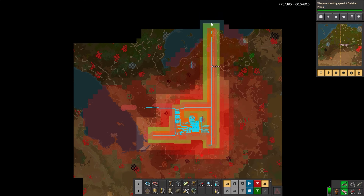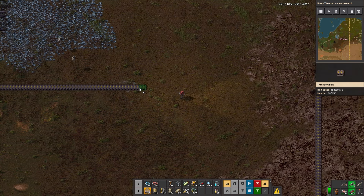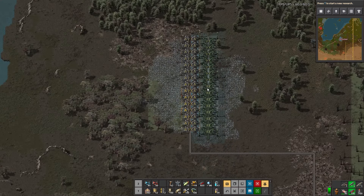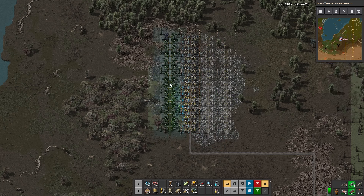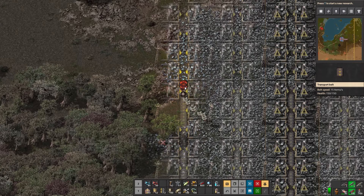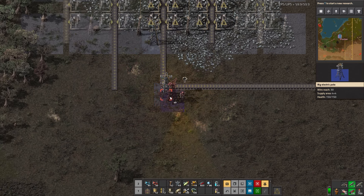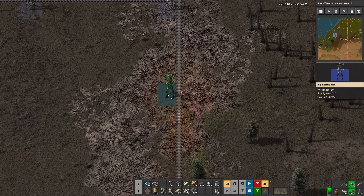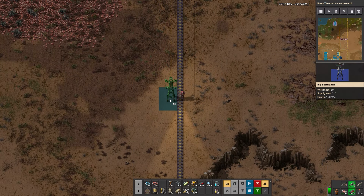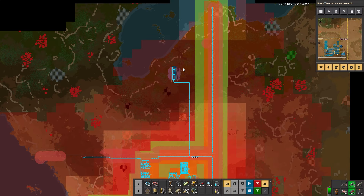We'll worry about copper a little bit later. We'll connect in power and more miners. I am so stubborn — I am gonna do whatever I need to do to possibly ensure my survival, even if it means less than savory things. We'll connect it into power and then I'll need to secure the west side of the base too. Copper is right there thankfully, so we'll be able to tap into that super easily.